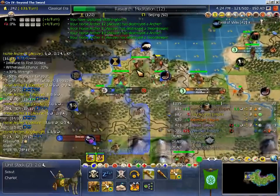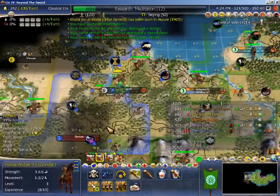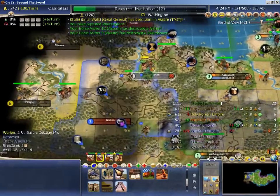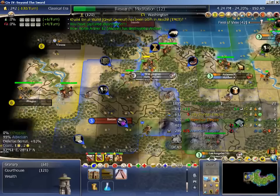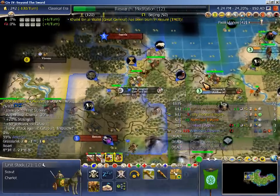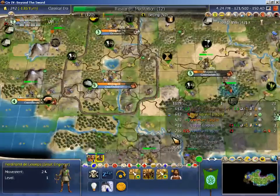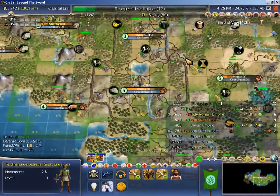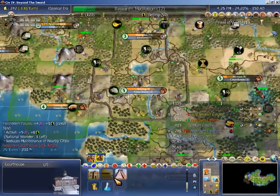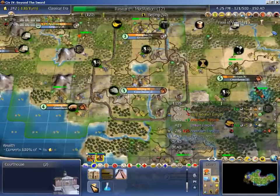I just captured Stonehenge, so I get stealth in every city - works for me. One important thing: after these courthouse whips - and I'm going to want to be whipping them - I'm going to want to build wealth. I don't think I have anything else I can get away with.